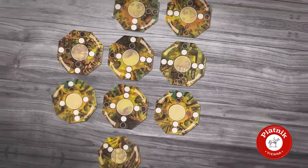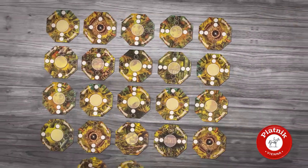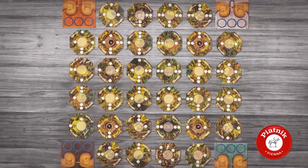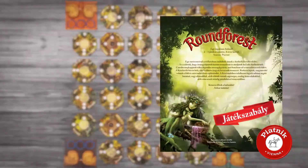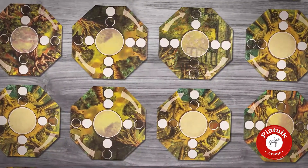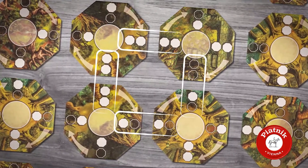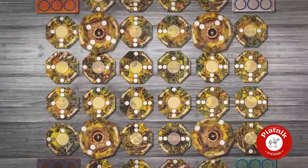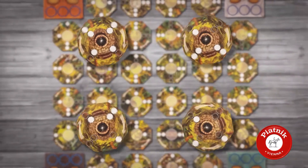Before you start playing, you need to build the Round Forest out of the octagonal forest tiles. With three or four players, just like this. But if there is only two of you, please check the rulebook for the precise map. Make sure that the little octagons create roads, the bigger octagons can be turned around and the well tiles are at the right spot.